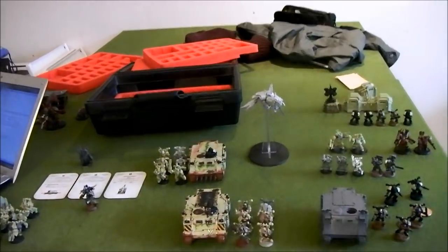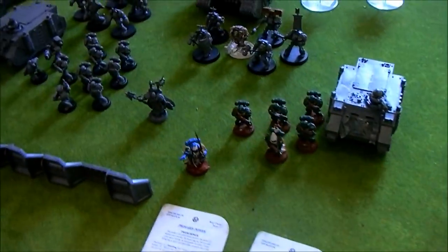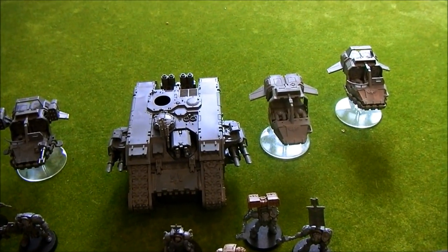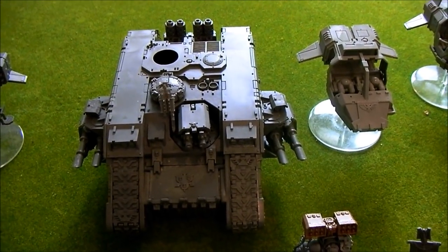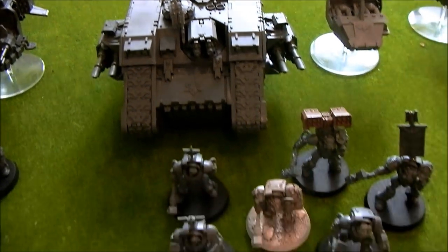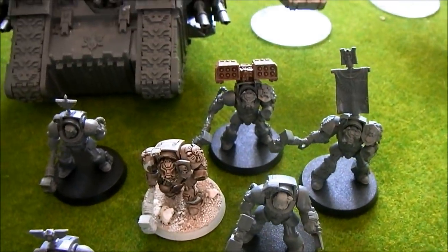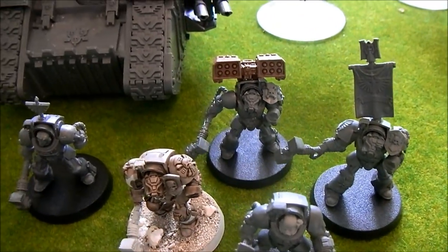The armies will probably change a lot in the coming months. Now for the Dark Angels, which are also being proxied a bit. Starting with three Landspeeders with Typhoon Missile Launchers and Multimeltas. Then a Land Raider proxying for a Land Raider Crusader with a twin-linked cannon. The Warlord is Belial, whose Command Squad has a Banner, a Relic Blade, and Cyclone Missile Launchers.